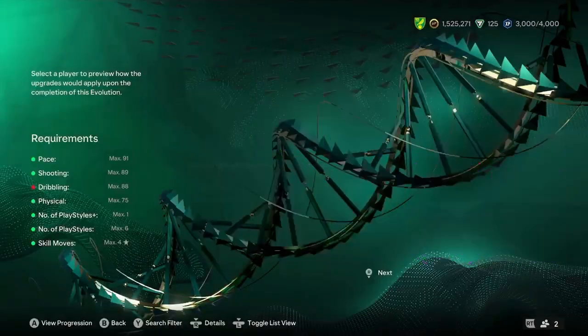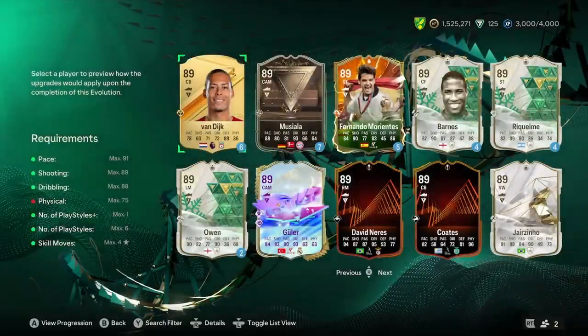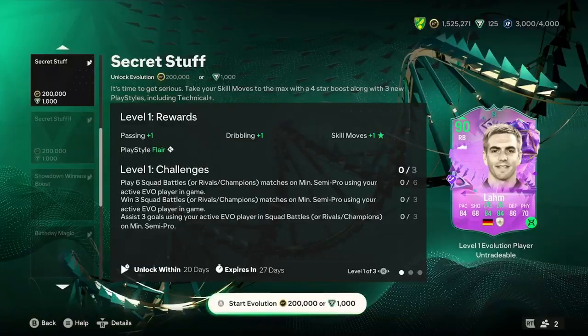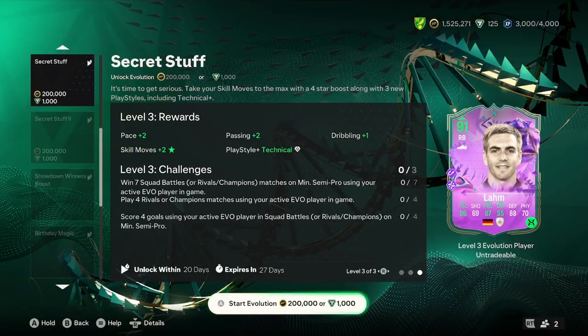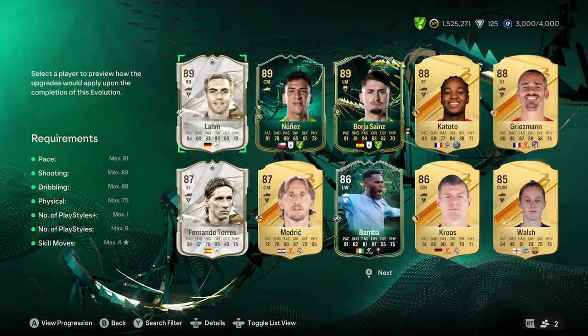Now the one that I actually have in my club at the moment — I'm not trying to flex my club here lads — Philip Lahm. There he is. He fits in and he turns into a 91 rated, as shown on screen. To be honest, it doesn't really do much lads — it gives him a couple of play styles, that's about it.